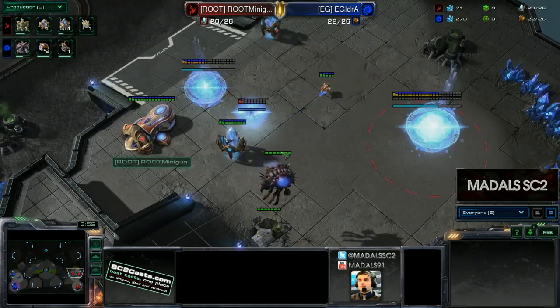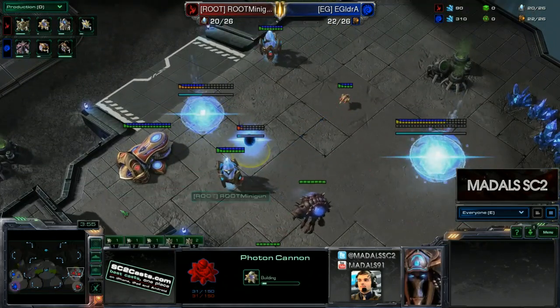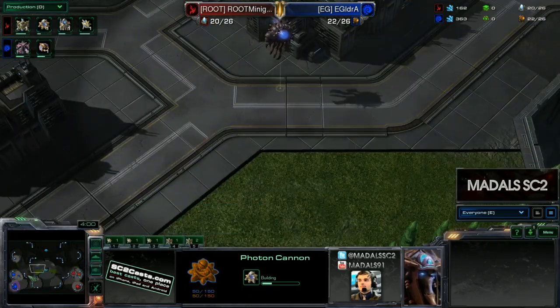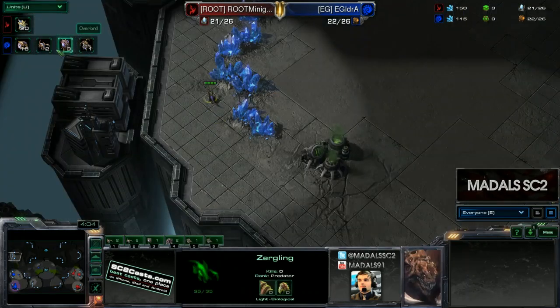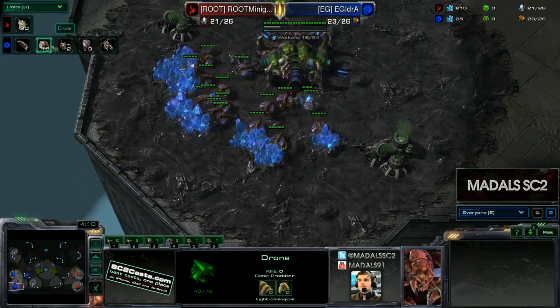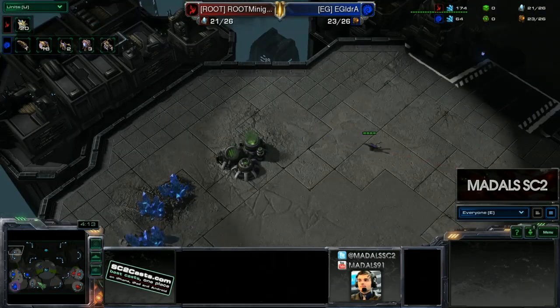But Idra could go for some of that himself. He can come and try and push up here, and he can definitely look at potentially going mutalisks on this map — it's a great map for mutalisk with so much dead space. Mutalisks are strong against Protoss just due to the fact that they've got that health regeneration, and it can be very difficult to deal with them. Meanwhile for Minigun, it was Nexus then Forge, and he's got his gateway on its way down. The gateway before the cannon, so just playing as economically as possible.